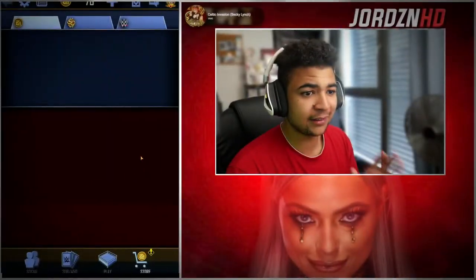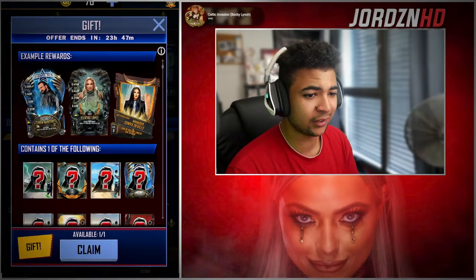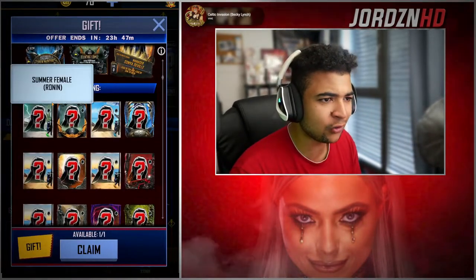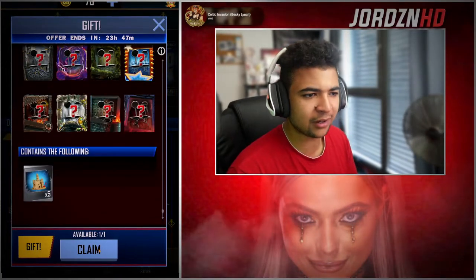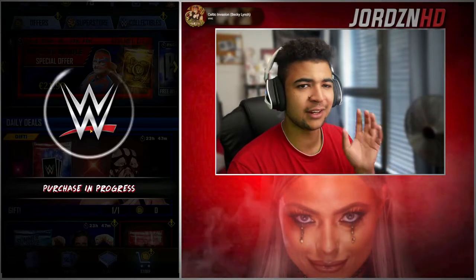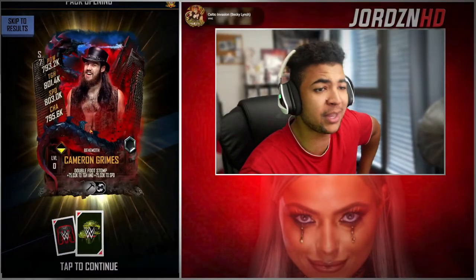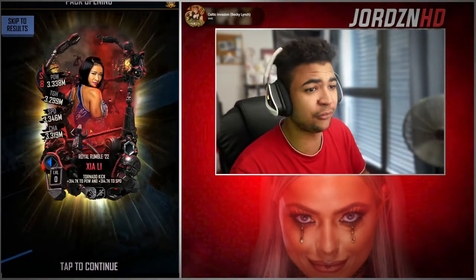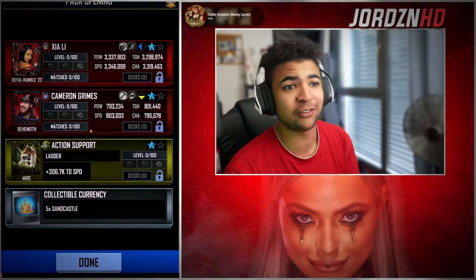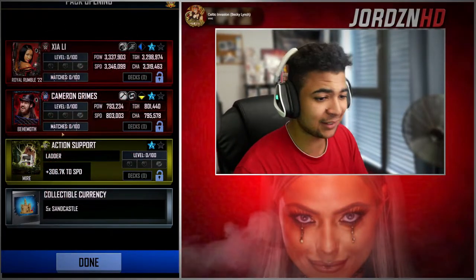Let's have a look at the store and see what the gift is. If you guys can see right here, gift — zero credits. Example rewards: it can be up to a Ronin Superstar, like a Summer card — that's incredible. And five Sandcastles, I'll take it. Let's rip it, let's see if we can get a Ronin tier card. The best we've got is a Rumble 22. Five Sandcastles, Behemoth, Cameron Grimes, Ladder, Maya, Azali, Rumble 22. At least she's a female — I don't even know if she gets in my deck. She's got Overrun maybe, but yes, that is that.